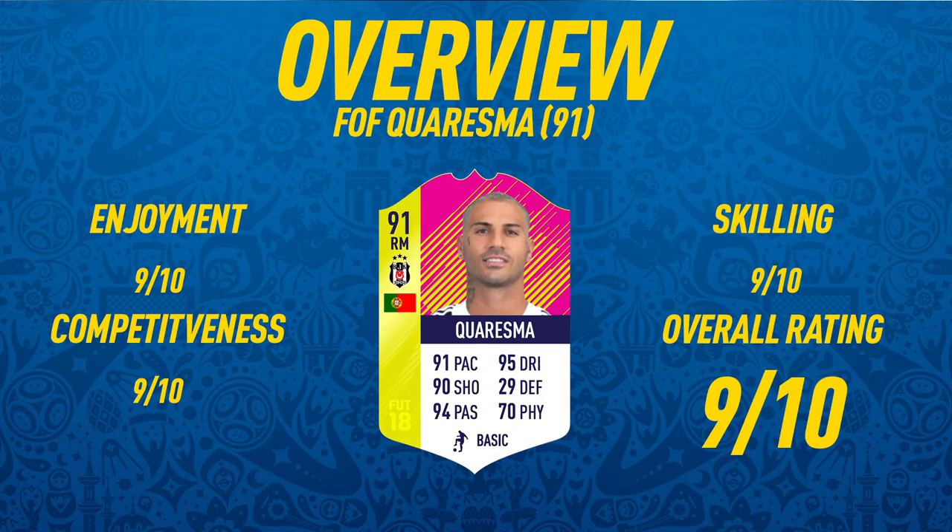Moving into the overview for 91-rated Charisma: on the enjoyment scale, I'm going to give a 9 out of 10. This card was so fun to use — very enjoyable because of the long shots, the skilling, and the dribbling. Competitiveness-wise, I'm going to give a 9 out of 10 — I definitely think this guy is Weekend League worthy, especially if you don't have a big budget, as a cheap alternative to someone like Ronaldo or Neymar. For skilling, a 9 out of 10 — very good because of that high agility and how quickly it performs skill moves. And I'm going to give him an overall rating of 9 out of 10. If you enjoyed this player review and want to see more FIFA 18 player reviews, don't forget to leave a like and subscribe. Thanks for watching and see you next time.